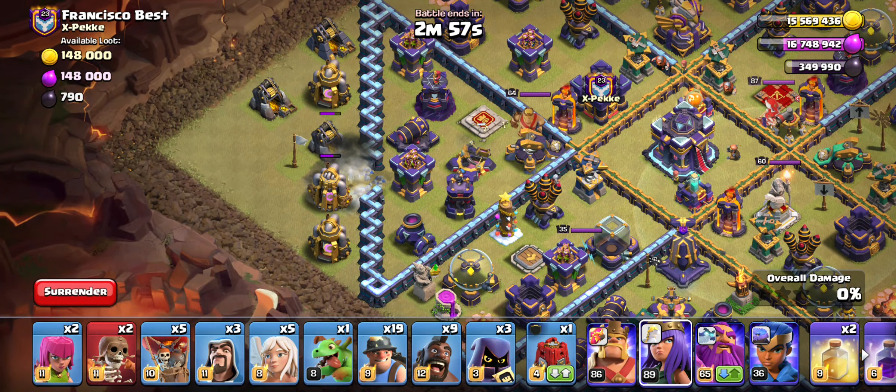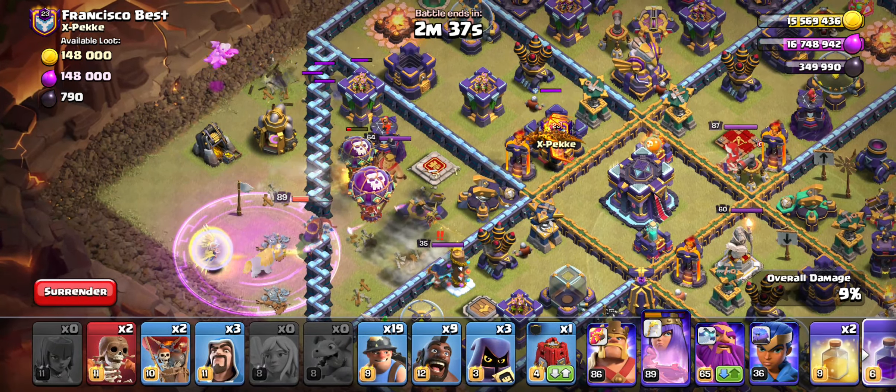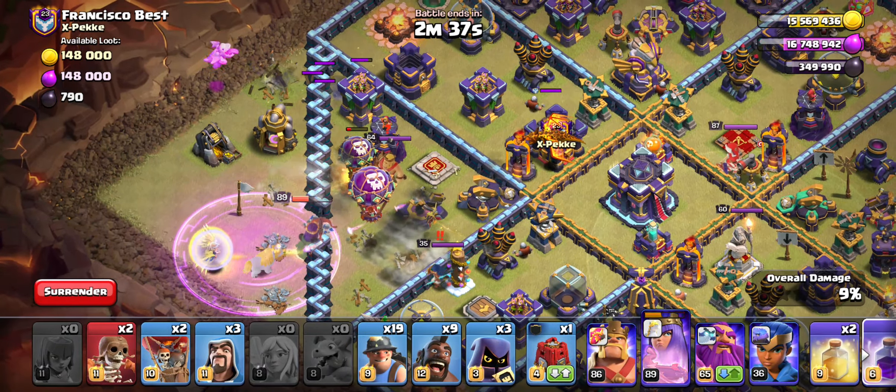So Queen down, let the Queen do her thing. Always look around the base and look for percent. Dropping our healers now, dropping a balloon here and a baby dragon there just to help with the Queen. I'm going to drop the rage — oh no, super dragon! We just had a super dragon face us at Town Hall 14 too, so it's weird seeing a lot of super dragons now. I'm going to let the Queen work through the super dragon because she doesn't technically need a poison to get through it pretty easily.